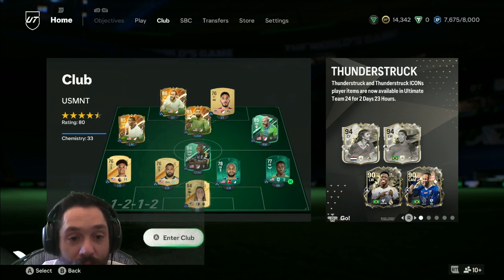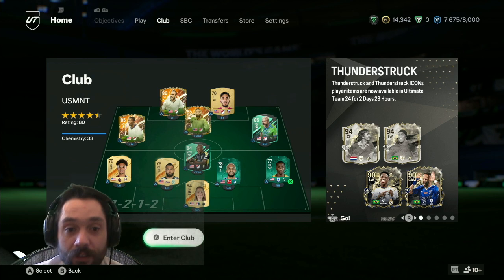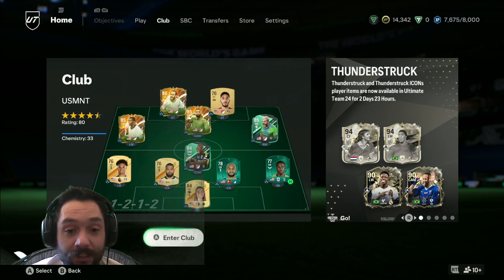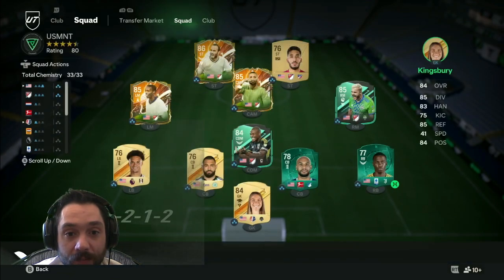What's up YouTube, welcome back to another video on the channel. It's Coach Casper here. Today we're going to start a new series: building the US men's national team. We took 50,000 coins to start our team build.